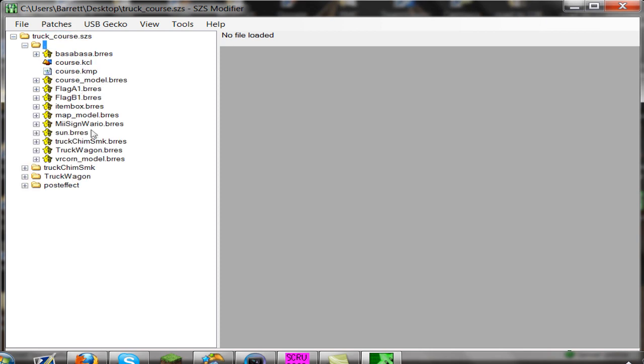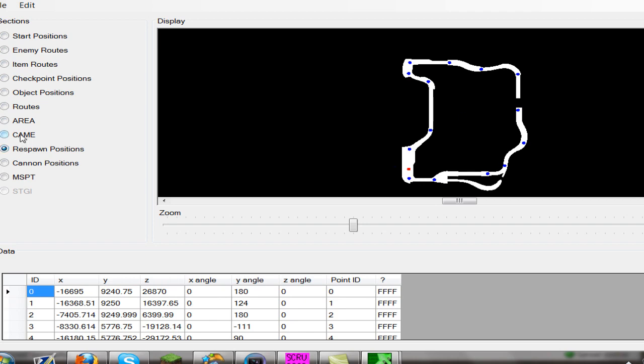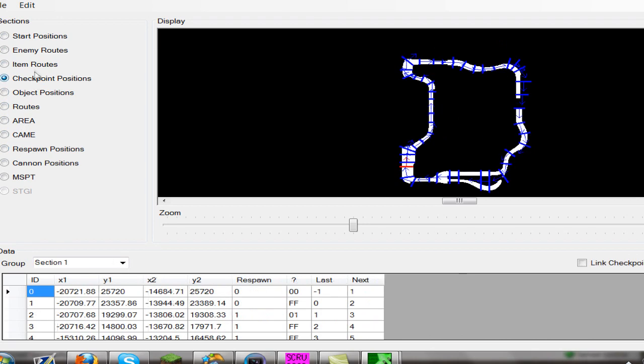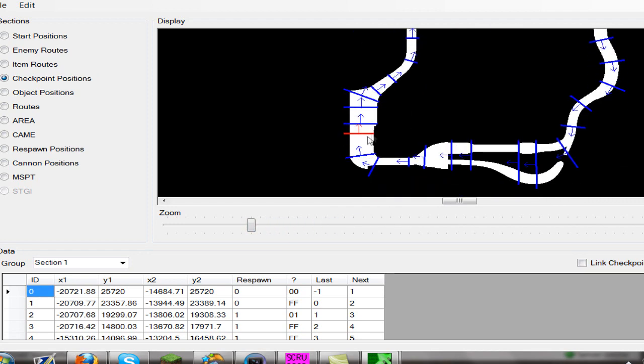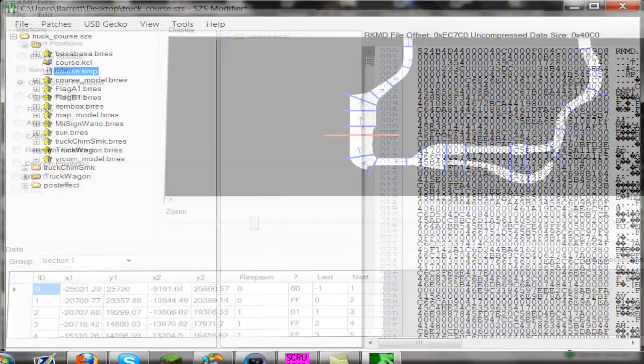Now for the final part of this video, I'm going to show you how to patch the glitch. It's one simple step on this course, it's extremely easy. I'm also going to test it out on Revolution to show that the patch actually works, and if you want to test out the patch for yourself, I will put a download link in the description. So this is how you fix the glitch. As you can see here in the KMP, the checkpoint is only on the track — it doesn't stretch out into the black area at all. We're going to fix this by stretching the checkpoint out to the black area, so it notices that we're actually behind the finish line instead of thinking we're still ahead of it.